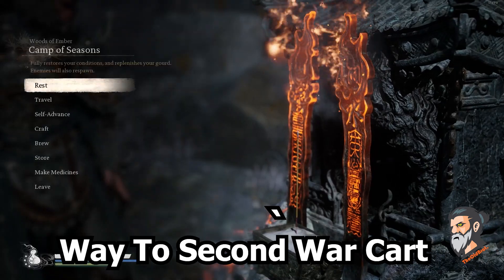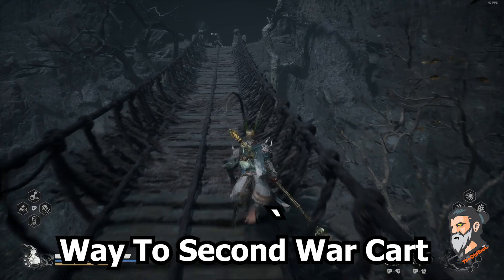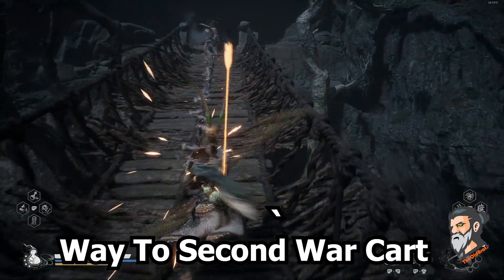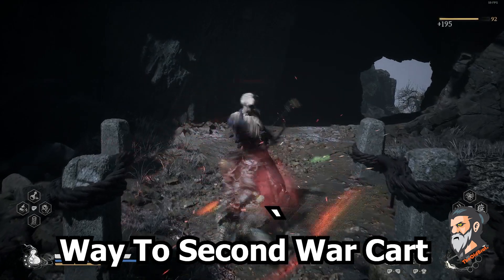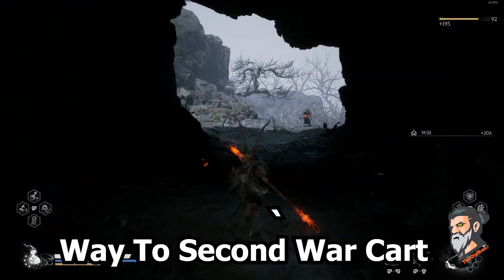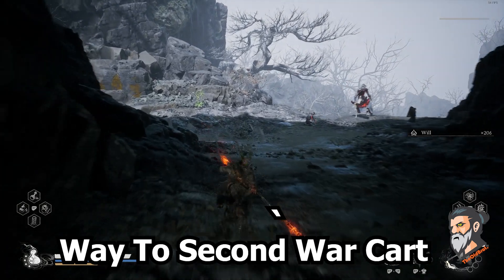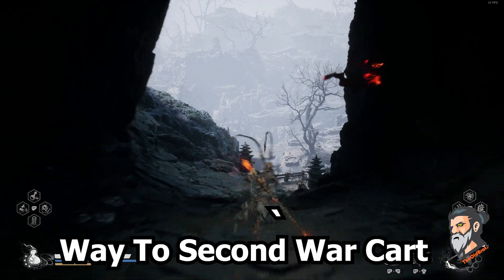After you finish him off, his name will be Brown Iron Cart. So this is your first cart, and the shrine is here — you can take the shrine. Camp of Seasons. So after killing that Brown Iron Cart, follow me exactly as I am doing. I am not going to engage with any enemy right now, I am just showing the walkthrough.